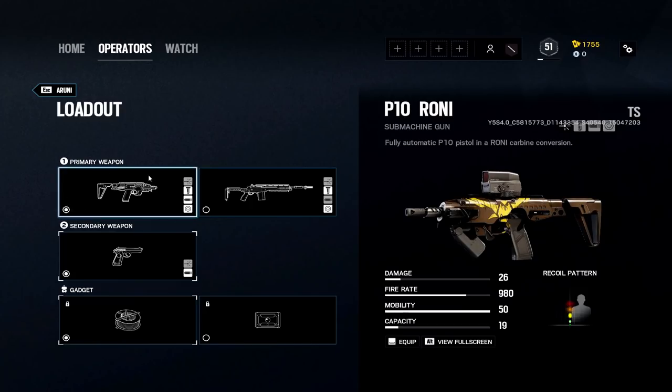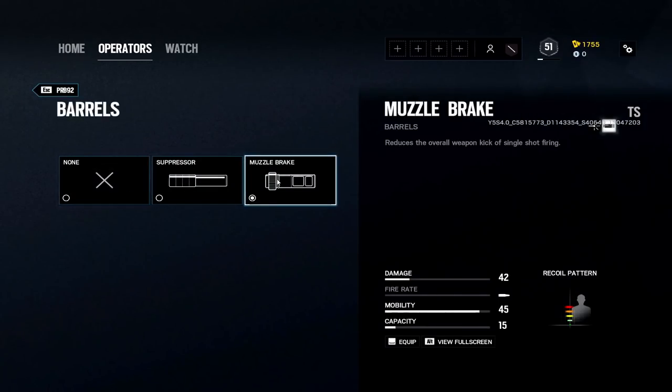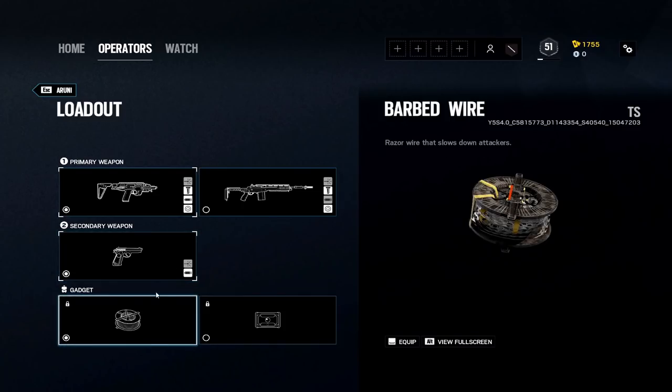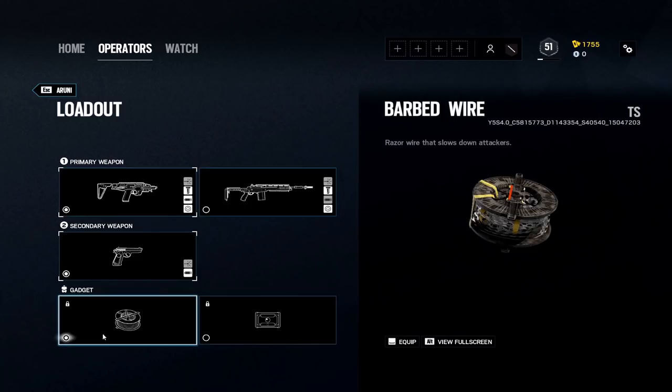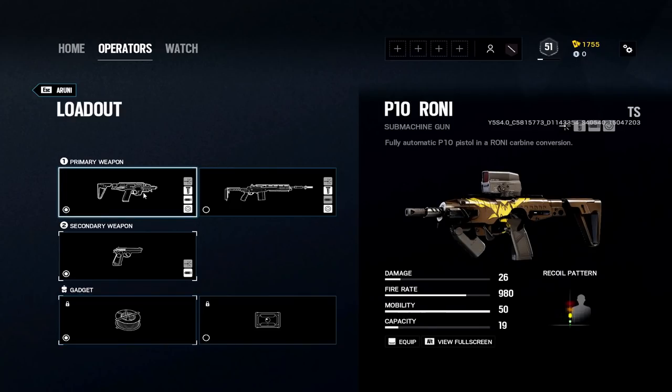For your secondary, the PRB92 is the only handgun choice, and you want the muzzle brake on that pistol. You also have barbed wire or a bulletproof camera as your gadget, so this loadout is really stacked. I love it for roaming — a 2-speed, 2-armor operator isn't the best ever, but the P10 for roaming reminds me of Mozzie. I prefer a shallow roam here.